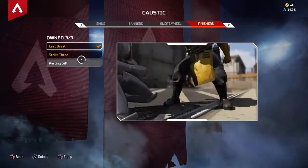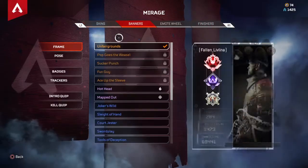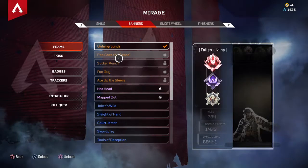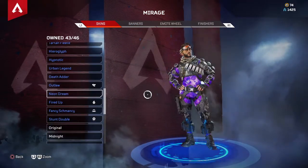Got the holospray. Don't have his finishers. Mirage — don't have anything for Mirage, quite literally. Have absolutely nothing. Battle Pass skin, Battle Pass Season 1.